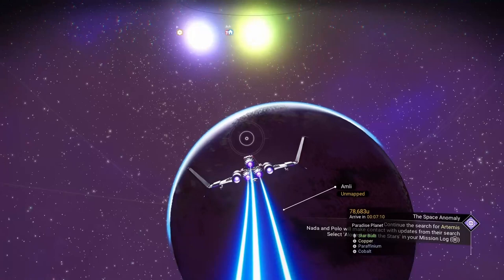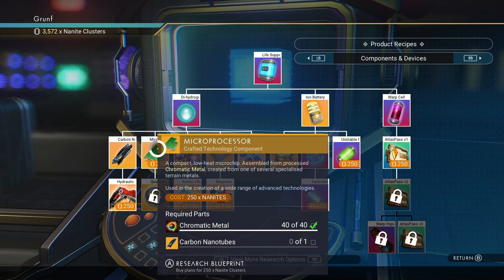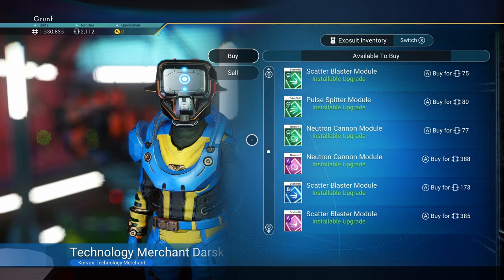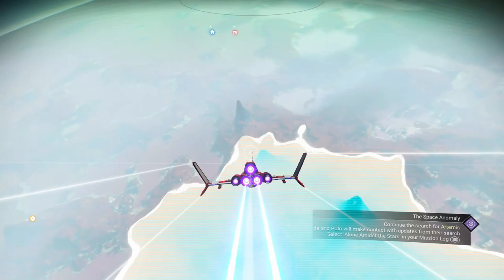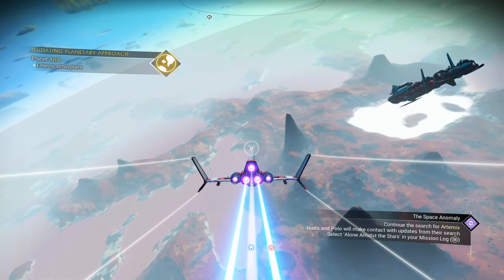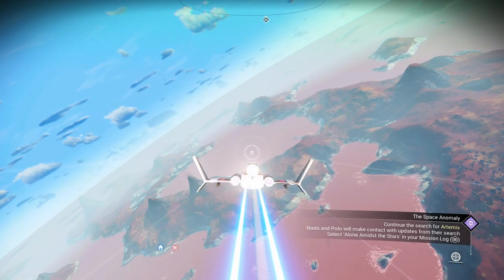This is one of the cheap and easy ways to gather nanites, especially when you're beginning in No Man's Sky. Just for a quick recap, nanites is the currency in No Man's Sky used for upgrades, purchasing various modules. You usually need it very early on in the game when you get a starter multi-tool, starship, and everything, to purchase and install upgrades from the Space Anomaly. So this is one of the quick and easy methods to get some early game nanites, and the premise is really simple.